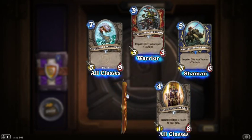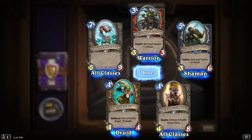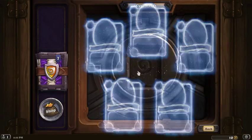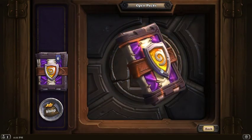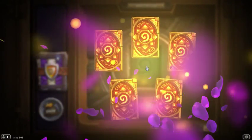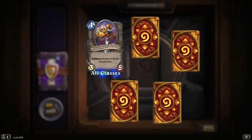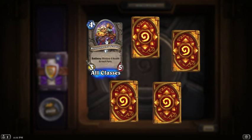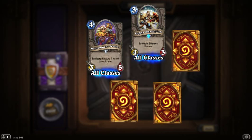Restore 2 health to your hero, and if you have a friendly beast, plus 3 health — it's not much better, guys. 7 packs left, still no legendary. Restore 4 health to each hero — it's okay. Here's my rare. Silence a demon — might not be bad against warlocks.